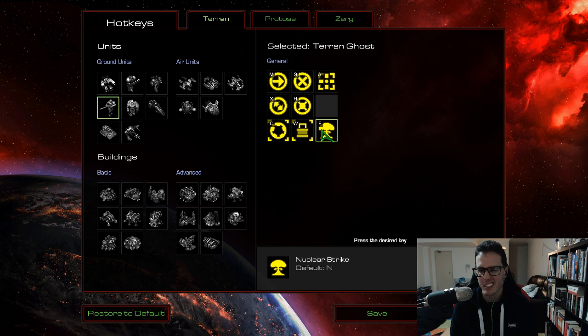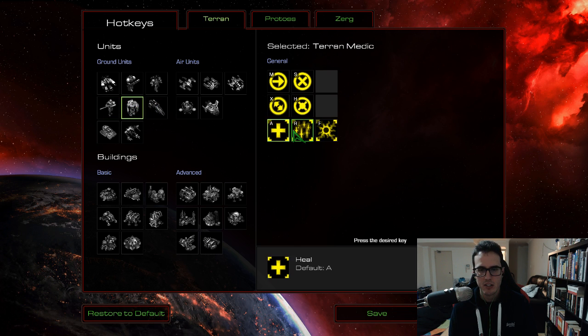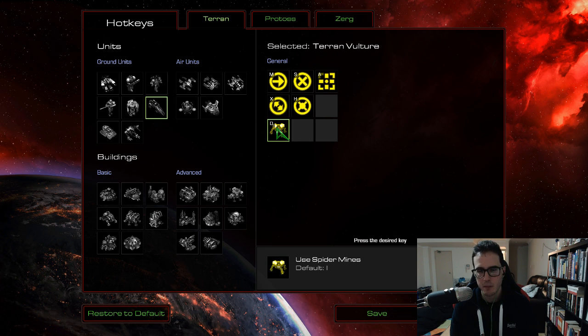Nuke was on N — hard to reach — so I've taken that and put it on F. Definitely customize those two hotkeys. With the medic, I haven't changed her stuff at all because they're all pretty easy to reach: A, R, and F. The Vulture is one of the most important units as Terran. I've taken spider mines from I and put them on D. This is one of the most important abilities in the game as Terran — you need to customize that hotkey. D makes it so easy to spam those mines everywhere.